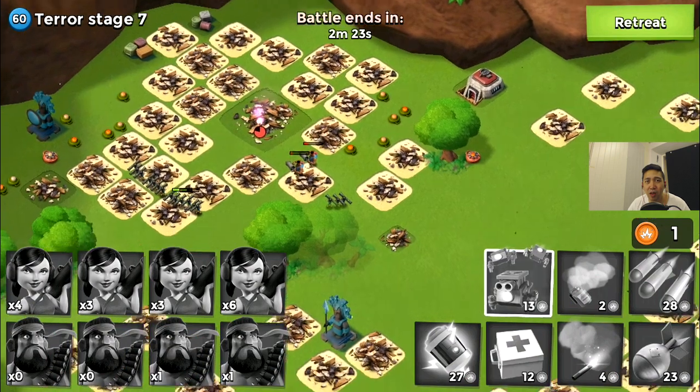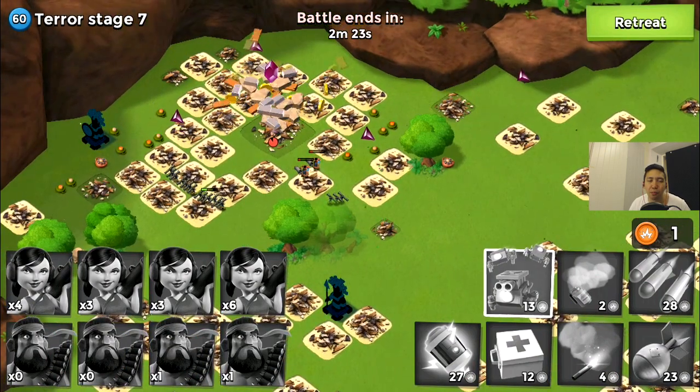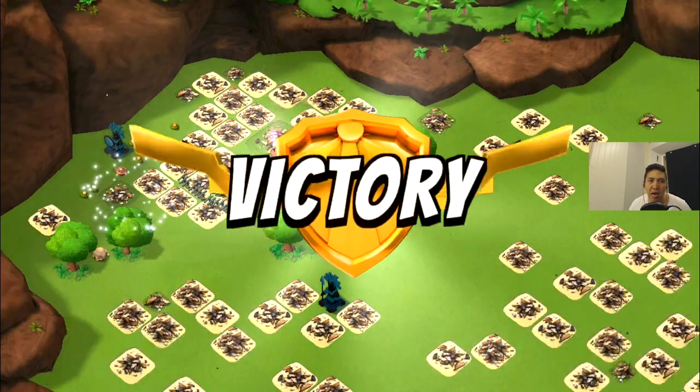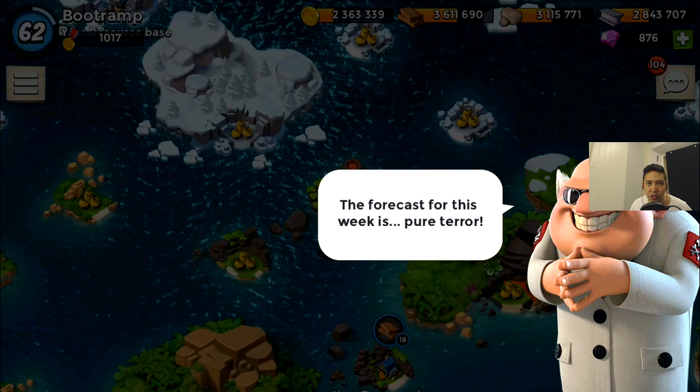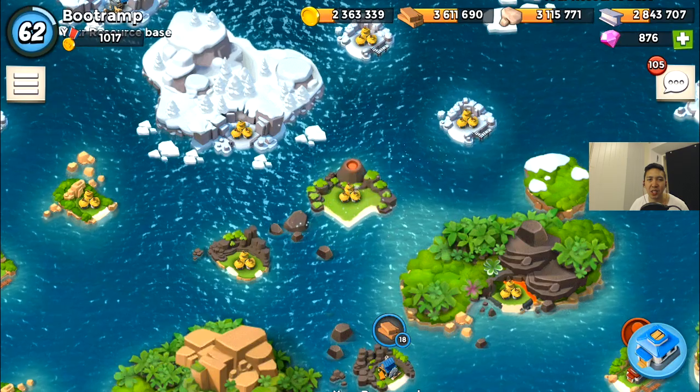That was basically it for today guys. I took down Dr. Terror and took out some real player bases. Sadly I wasn't able to get prototype modules, but it doesn't matter because tomorrow we're going after Colonel Gearhardt. That's gonna be awesome — I'm taking Colonel Gearhardt out with my team. Keep on booming and goodbye.